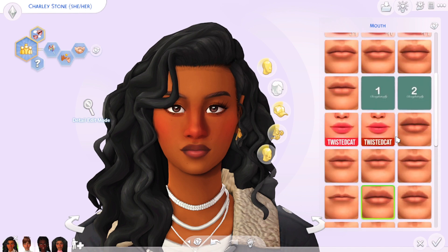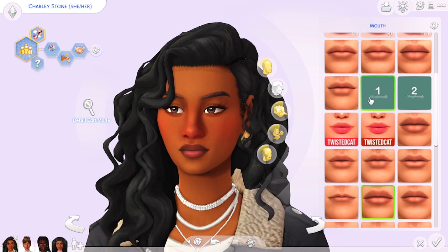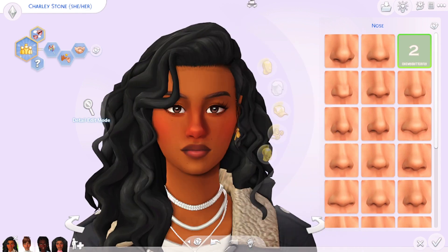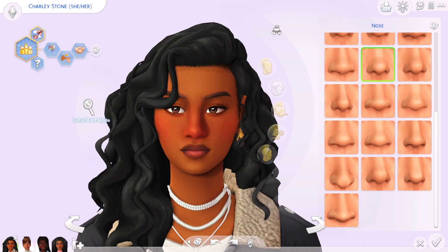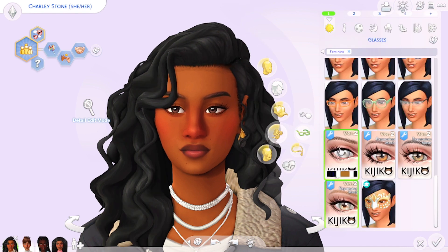I have a few Twisted Cat lip options as well. Most of the time I just use the EA defaults, but if I'm looking for a specific look I'll reach for those. These lip presets are also by Chewy Butterfly. For noses, I only have one nose preset and that's also by Chewy Butterfly — I wanted to switch it up a little bit for specific types of sims.